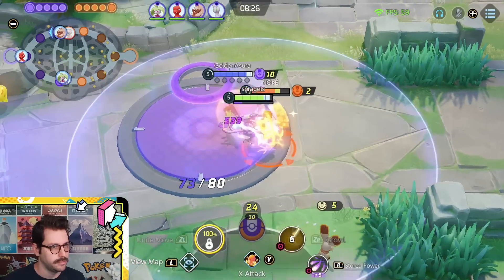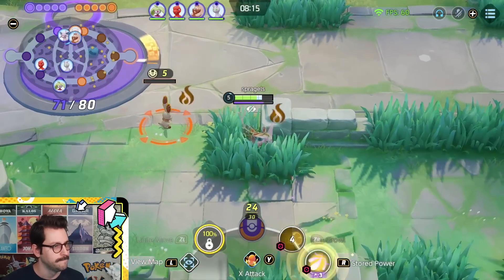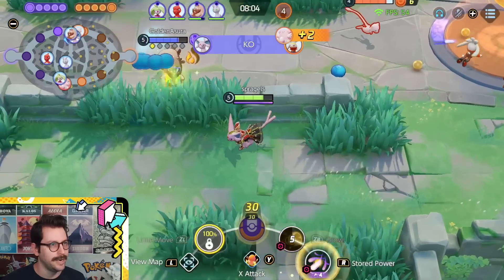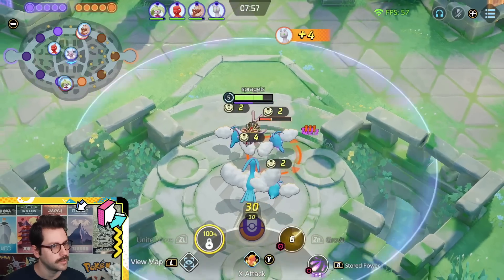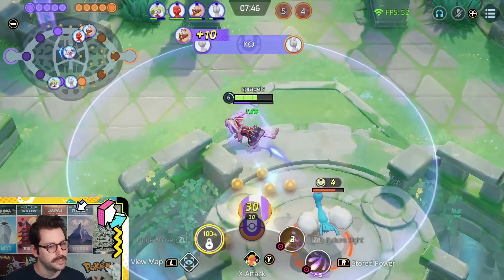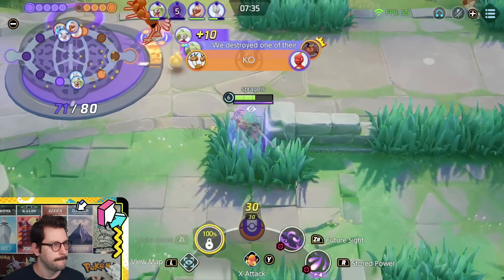Gotta run away from this Dodrio a little bit. We almost got the KO again — he's gonna have to run. Cinderace stayed; their jungle stayed top to deal with us. Wild. We're level seven already. If I just use Stored Power kind of on the edge of my range, I can really target who I want — which is often gonna be Cinderace and Dodrio, if I can set up the right fights. I got him with the stored power — beautiful! Going to do Future Sight for this one. Future Sight's pretty fun and it works pretty well against Dodrio — kind of shuts down Dodrio's mobility.